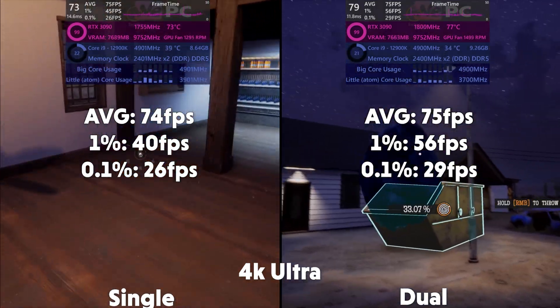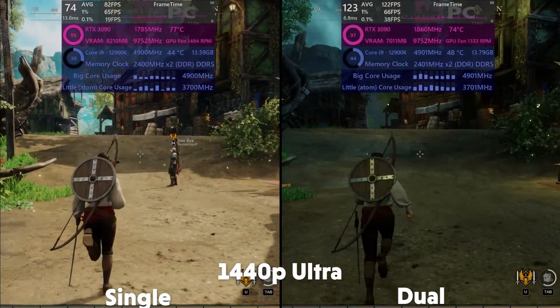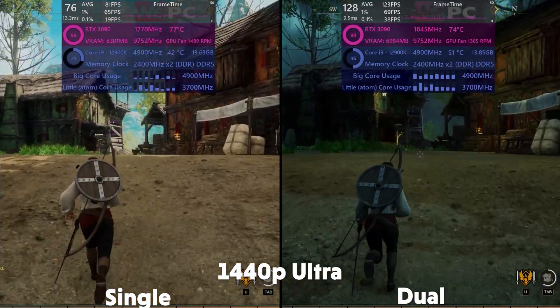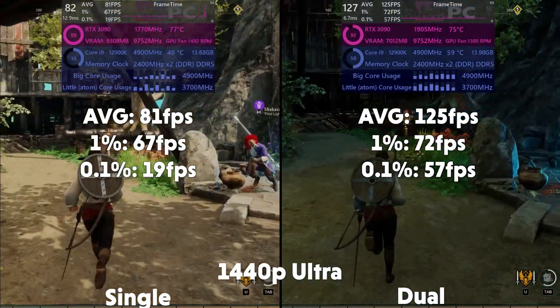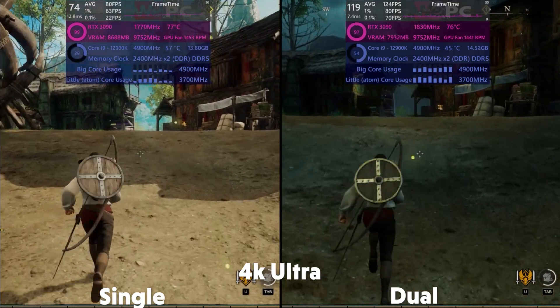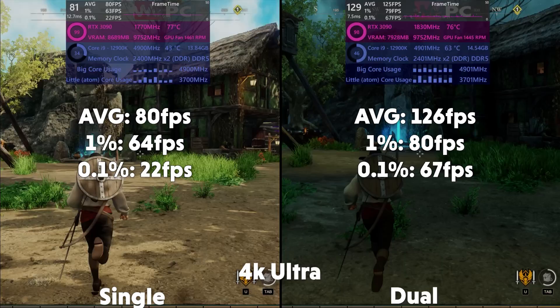We have New World next, and at 1440p, the single is averaging 81fps, with a 1% of 67 and 0.1% of 19. With the dual averaging 125fps, with a 1% of 72 and 0.1% of 57. Then at 4K, the single is averaging 80fps, with a 1% of 64 and 0.1% of 22. With the dual averaging 126fps, with a 1% of 80 and 0.1% of 67.